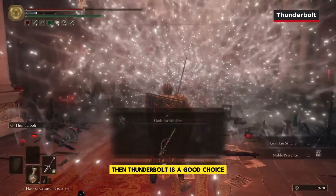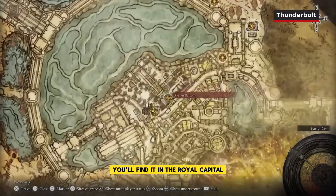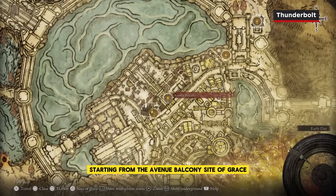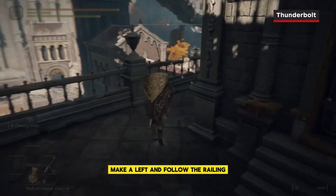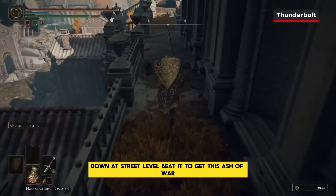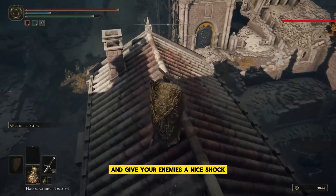If you want to deal lightning damage, Thunderbolt is a good choice. You'll find it in the Royal Capital. Starting from the Avenue Balcony Site of Grace, head downstairs and outside. Make a left and follow the railing, and you'll see another teardrop scarab down at street level. Beat it to get this Ash of War and give your enemies a nice shock.